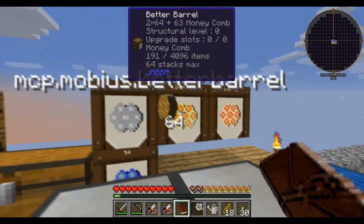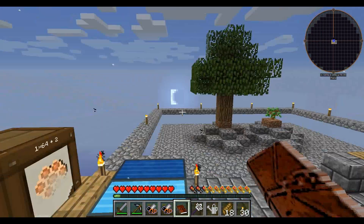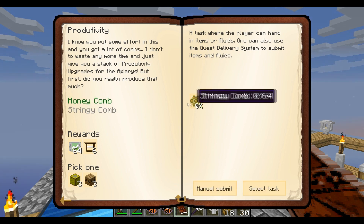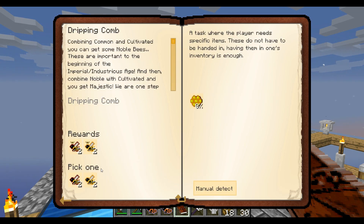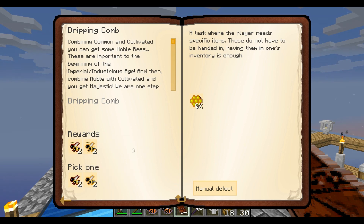Turn in those honeycombs - we'll get plenty of those. A stack of them. Submit that. Dripping gets us Majestic and Noble, and either Majestic or Noble drones.